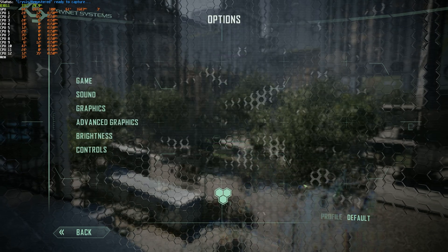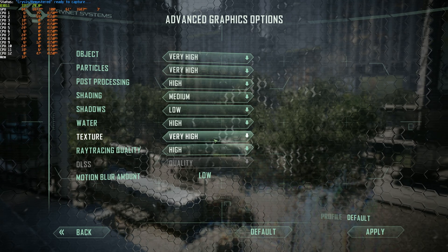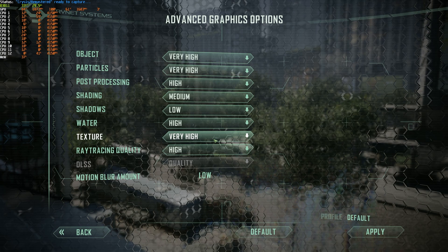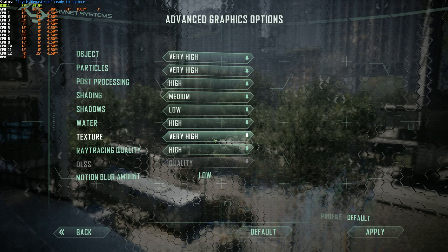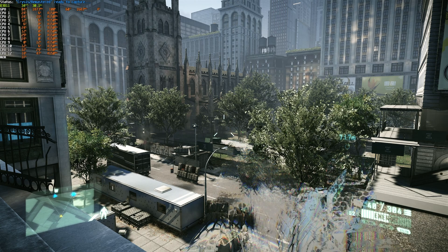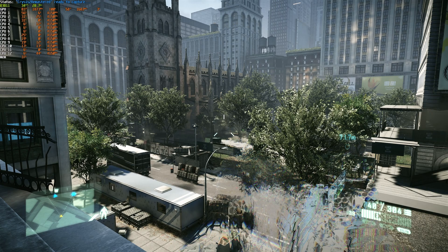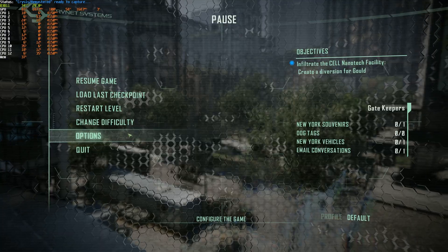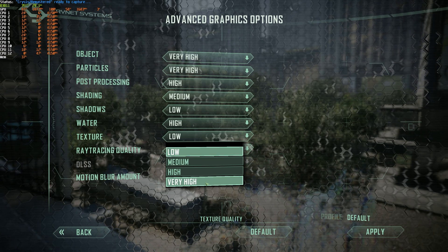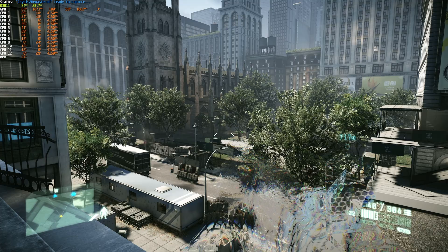Now for the optimization that will affect older graphics cards more than new ones: the texture options. This is almost completely dependent on how much VRAM your graphics card has — so the older it is, the lower the setting should be. On very high I'm getting 33 FPS; high, 34; medium, 34-35; and low, still 34-35. As the 1080 Ti has quite a bit of VRAM, I'll be leaving textures on very high, which places me at around 35 FPS.